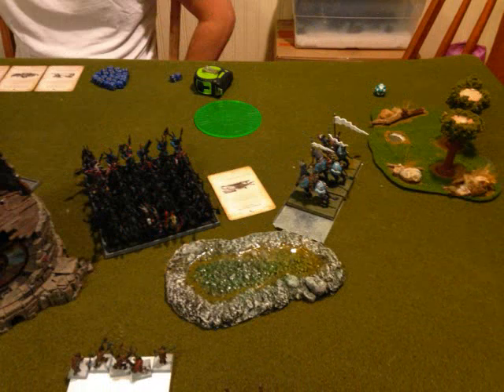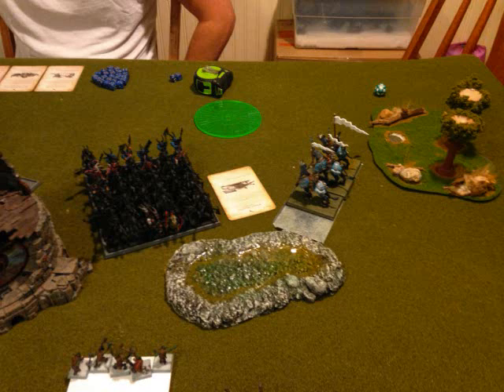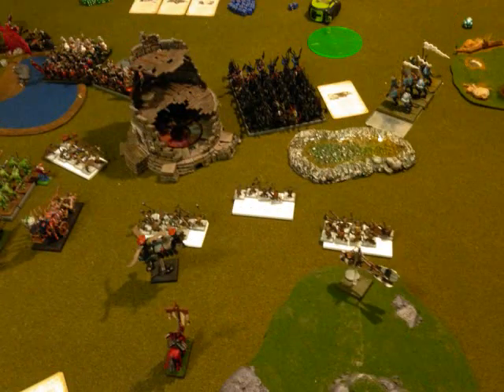On this flank I bring the Demigryphs around so that unless he moves forward pretty aggressively, they're still going to be in my front arc. Here in the center, I keep my Knoblars staggered because I still want to do what I need to against that Gore Herd, but I pull back my BSB.